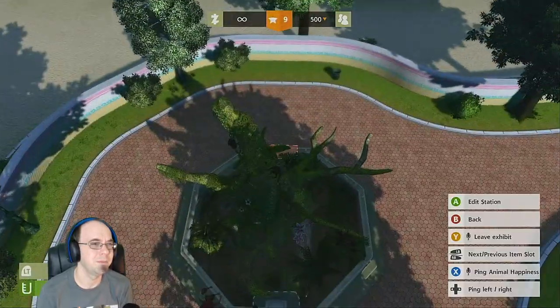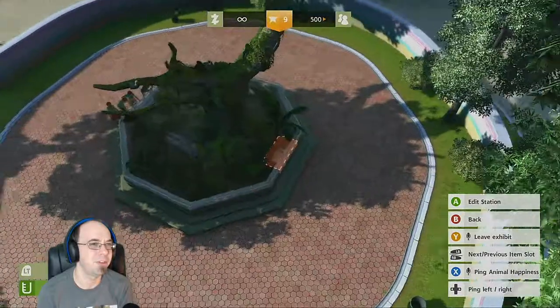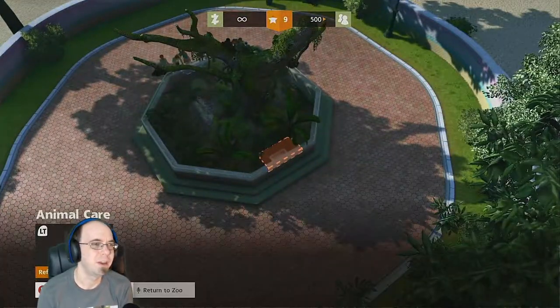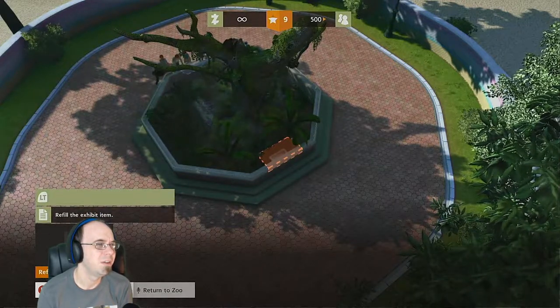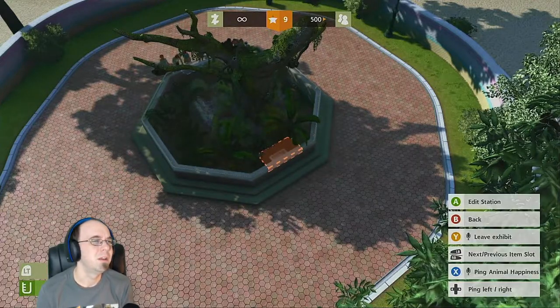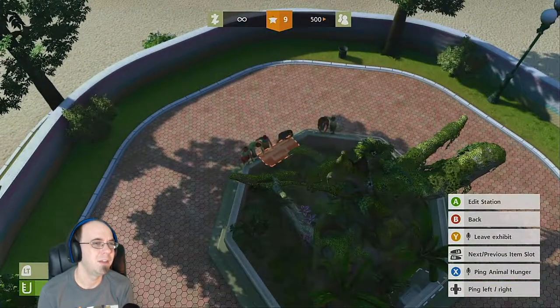Can I upgrade it? Now let's put exhibit items. The sloths — it almost looks like they're just hanging out with the people. That's kind of cool. Refill the exhibit item — okay, guess I can't. It's a feeding station, so it's full. And a cleaning station.